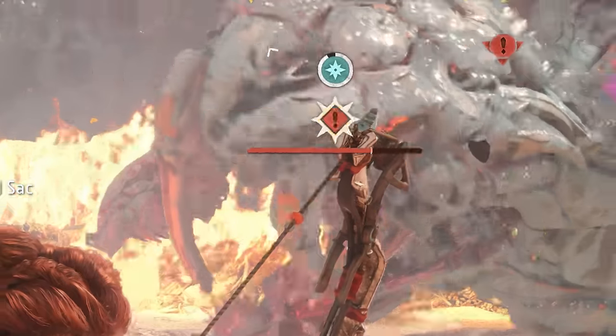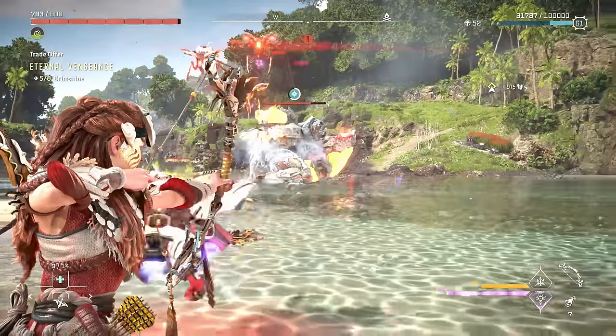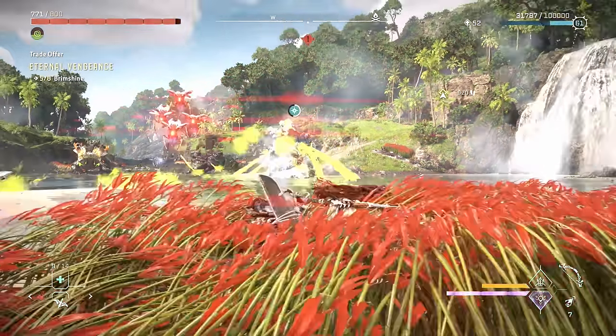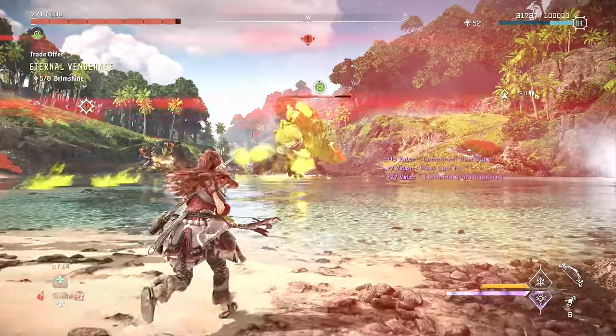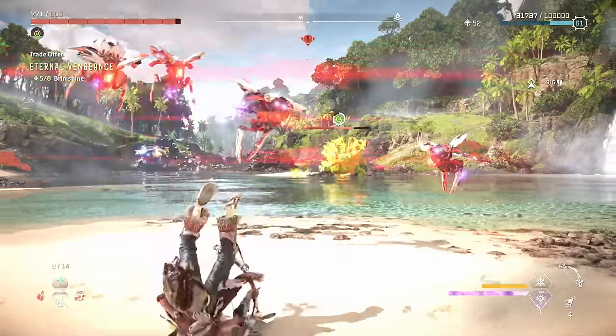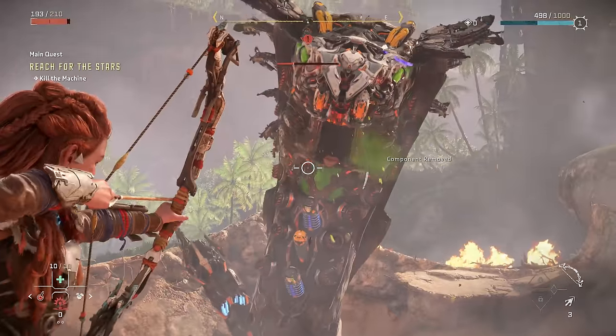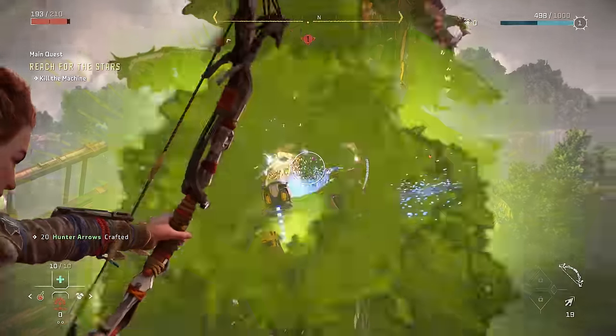You can only have one element affecting a machine at a time, so if you set an enemy on fire and then hit them with a second element, once that element meter is full it will take over. Hitting virtually any component on a machine acts as a shortcut to applying that elemental damage. Destroying sacks and hitting the container things on enemy machines causes them to explode and instantly put that element into effect.